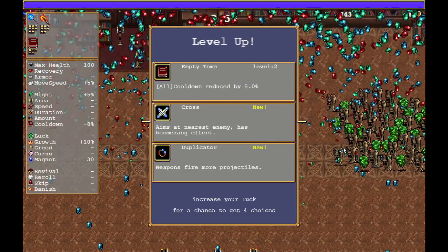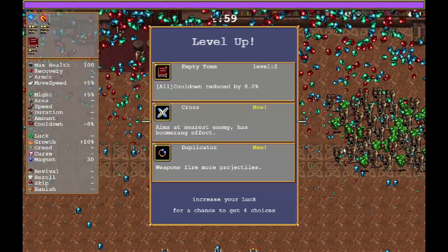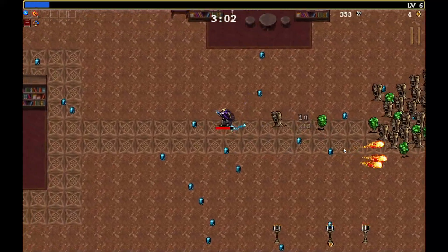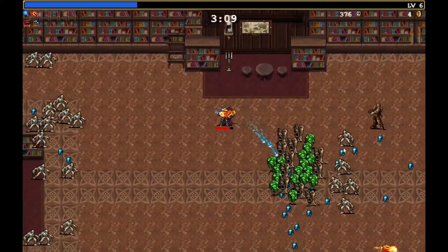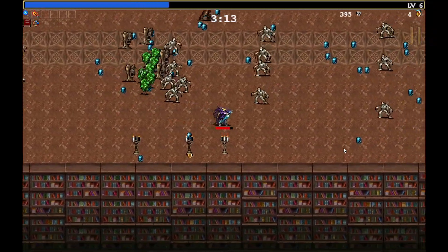Empty tome again. Cross aims at nearest enemy and has a boomerang effect. Or duplicator — weapons fire more projectiles, yes please. I wonder if that stacks with only what we have now or if it will also apply to stuff we pick up after.